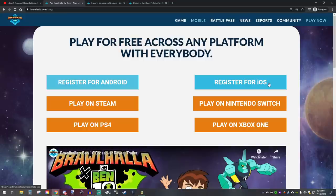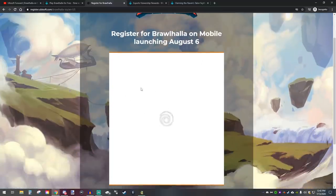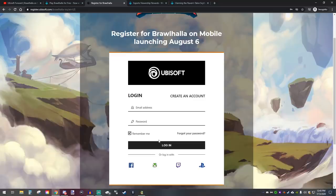All you have to do is go to brawlhalla.com/play. You can register for Android or iOS, click on that, and it actually wants you to log in with your Ubisoft account, which I found really interesting. One thing that Brawlhalla does not have right now is a universal account linking system. I have lots of skins that I purchased on Steam on my PC Brawlhalla, but when I play on my Switch, PlayStation, or phone, I don't have any of the skins — it's a completely separate account.